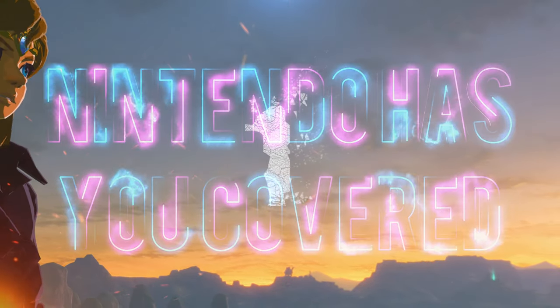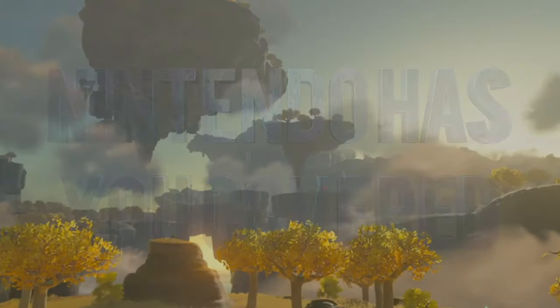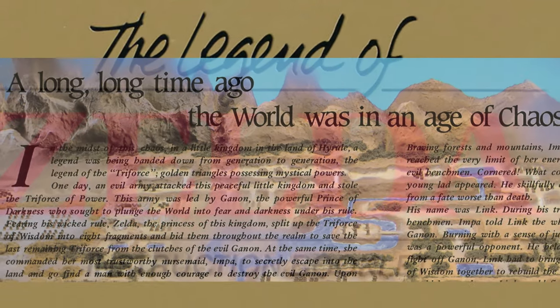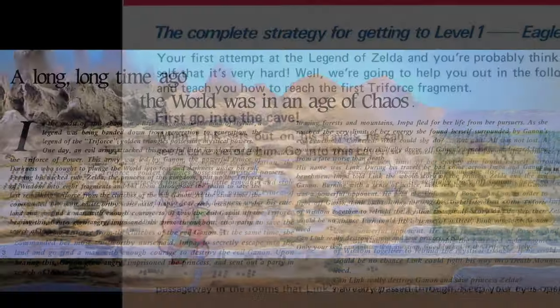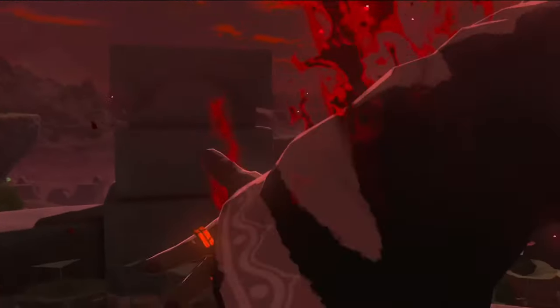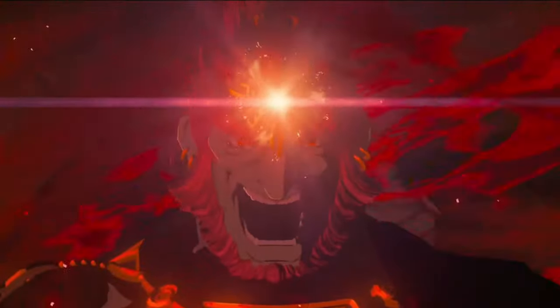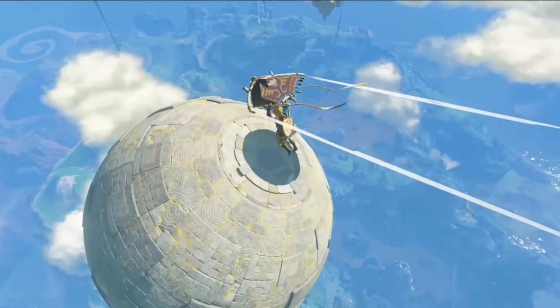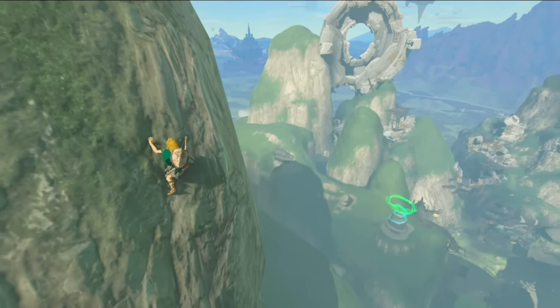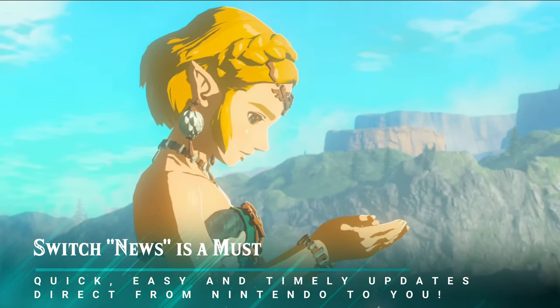Tip number one: Nintendo definitely has you covered. It's always worthwhile checking out game-specific details coming from the developers themselves — official, informative, and generally engaging. Whether it be reading the in-game booklets from way back in the NES days to the blogs you see on Switch today, Nintendo always gives you enough details to be useful without spoiling your appetite. There are quite a few resources out there, but I'll call out a few in particular.